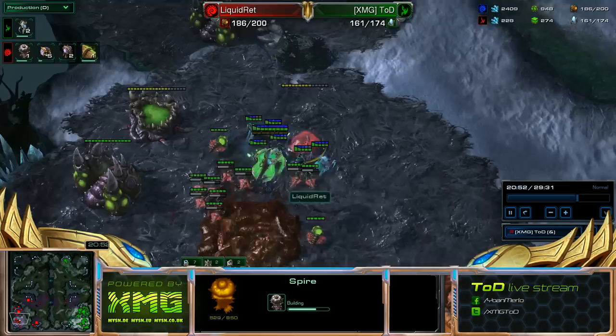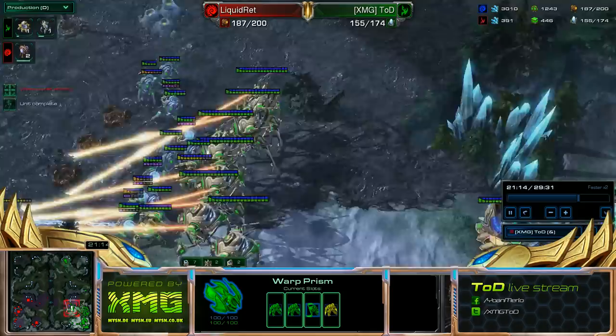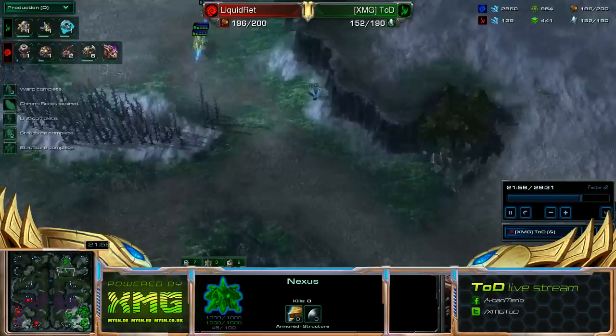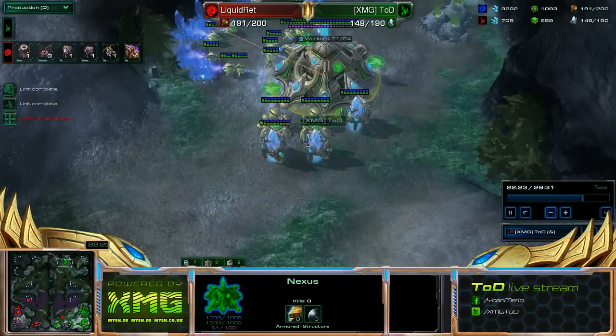I end up sniping his main here again — the Spire is going to follow. So this is bad news for him. And again, he still doesn't have any counter to this War Prism. Obviously, I know he wants to get Corruptors at this point — that's why he was trying to get the Spire. I don't think he wants Mutas. I didn't think he had the gas because he didn't have enough geysers — I've been sniping his bases many times. He went for some Fungals plus Locust against my Colossus and Stalker force, but he didn't do that much. He traded some of these important Infestors for some Stalkers — not the best trade for him.